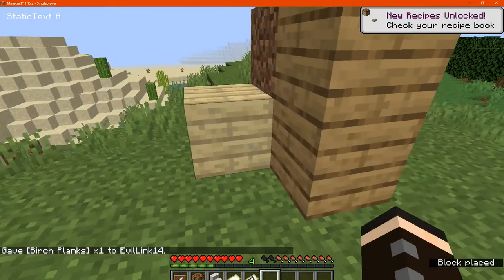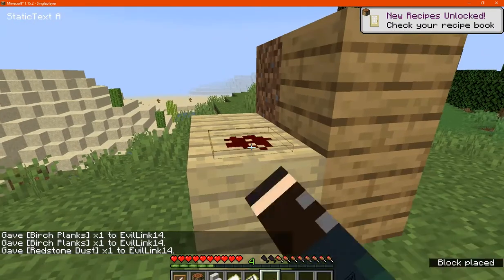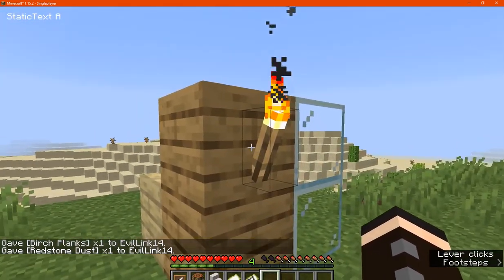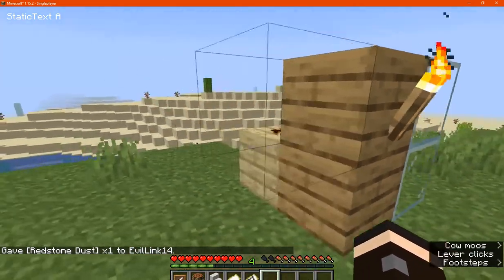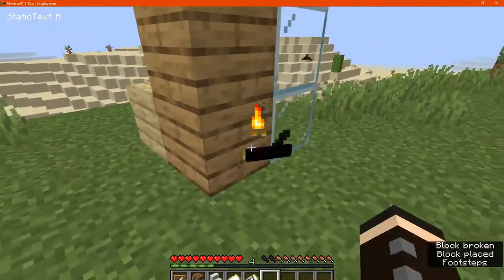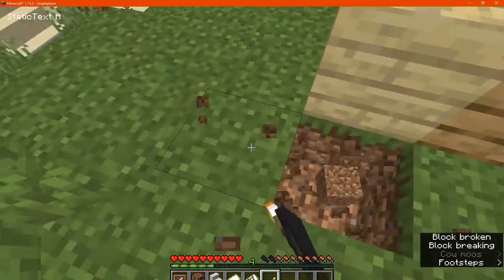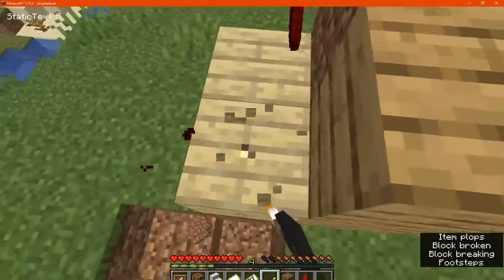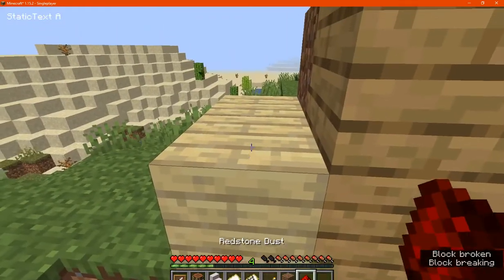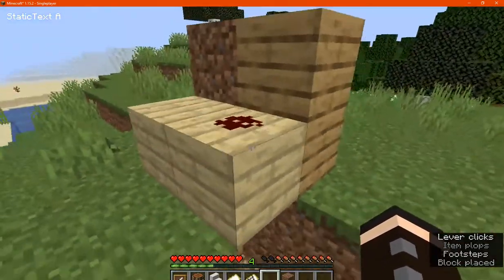I'm going to get some redstone dust. It should be able to activate things. Either way, it's a torch that activates like a lever. In terms of placement, I think it's only on walls — you can't put it on top of things or underneath. Well, let's see if that's actually possible. You can place it underneath, but it still has to be on a wall.